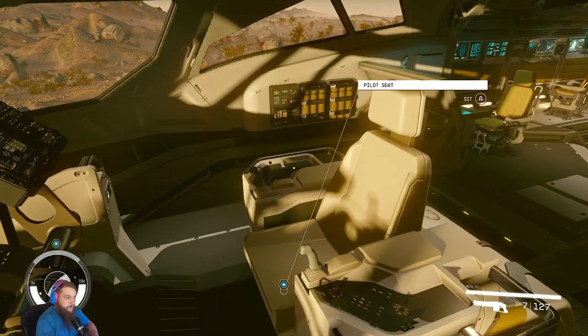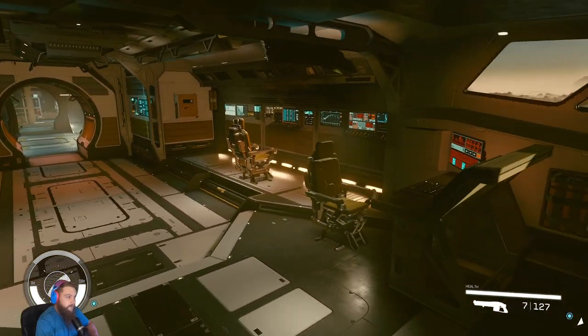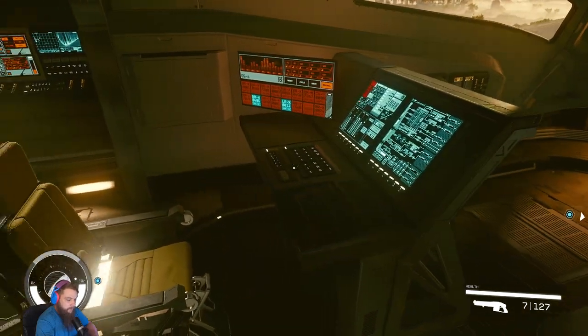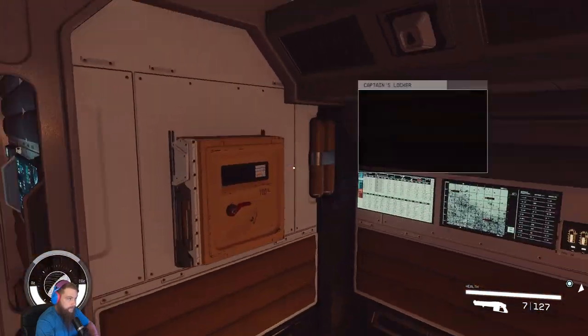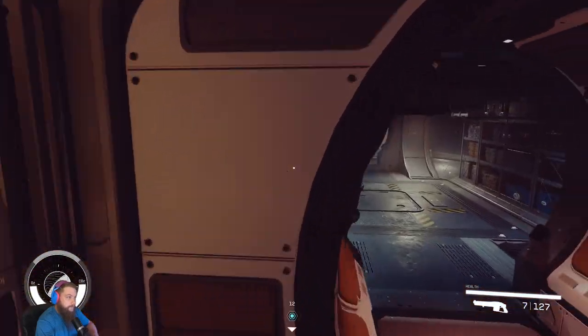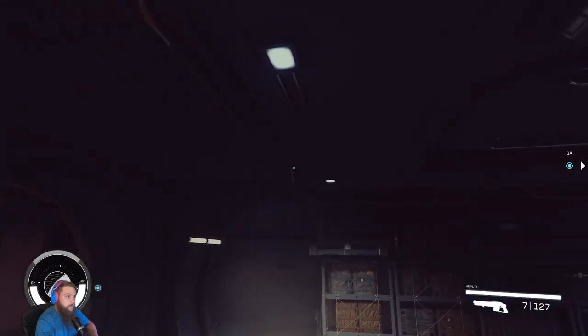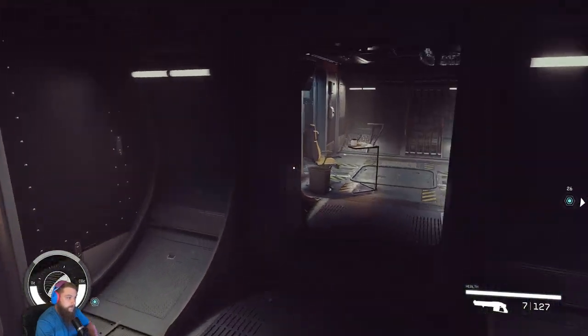I figured I'd give you guys a tour. Here's the cockpit — this one has a super huge, fancy cockpit. Of course none of these consoles have anything to do with anything. Captain's locker — nothing in it. We're gonna go out of the cockpit into this random room, nothing in it.